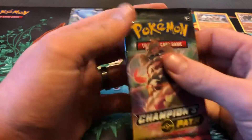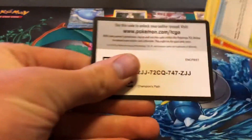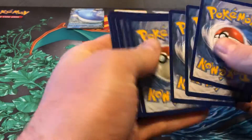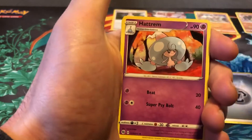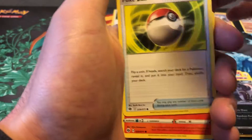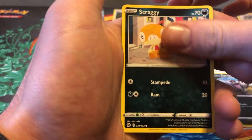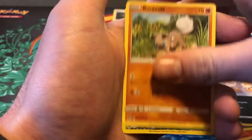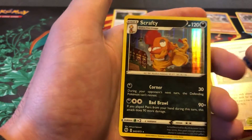Okay, last pack here. Let's see what we got. We got a code card. Metal Energy, Victini, Hattrem, Malamar, Poké Ball, Sizzlipede, Galarian Zigzagoon, Scraggy, Rock Ruff. The Reverse is a Turfield Stadium, and the Rare is another Scrafty.